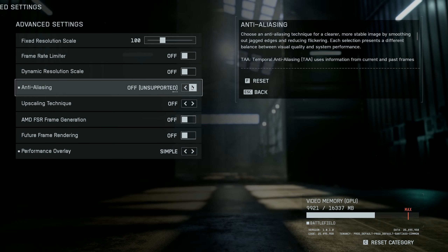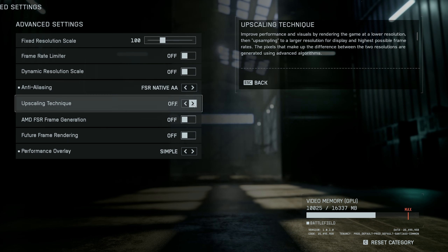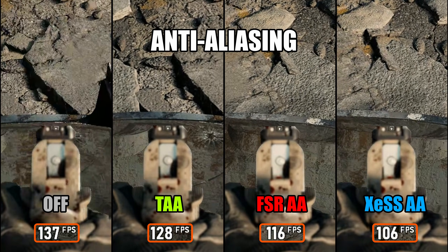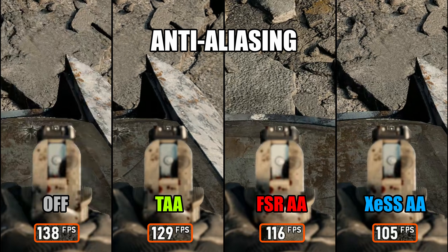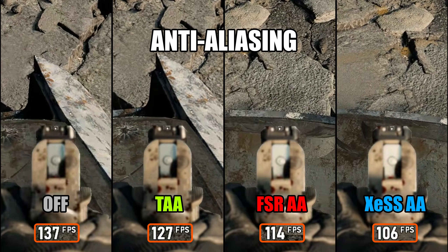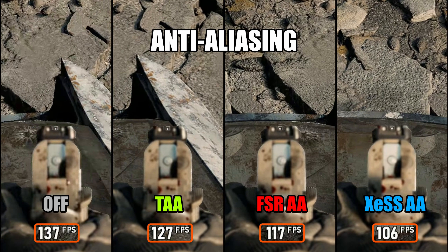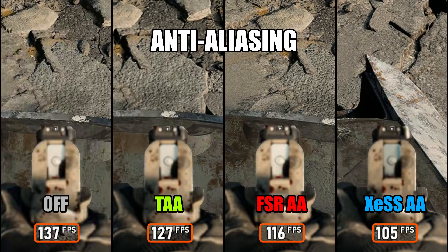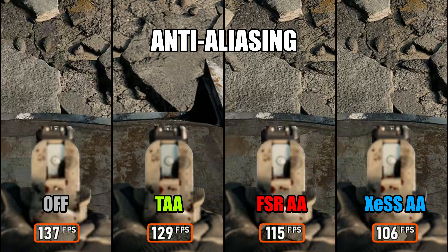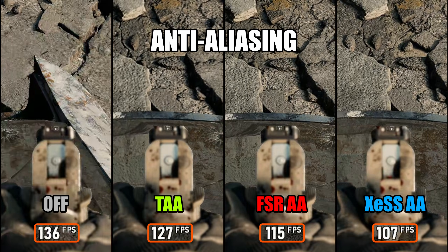Starting with the advanced settings, let's look at anti-aliasing. Since I'm on an AMD card, I couldn't test DLAA, but I compared every other option. FSR 3 delivers the best balance between image quality and performance — it's sharp, stable, and keeps framerates consistent. XSS-AA looks comparable to FSR 3 visually, but demands a lot more resources, making performance the worst by far. If you're using any upscaler, your anti-aliasing setting usually gets overwritten, so this only matters when you're not upscaling. For pure performance, stick with TAA, but overall FSR 3 is the best choice. If you have an NVIDIA card, stick with DLAA.